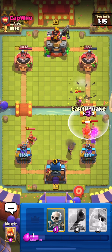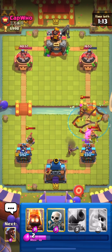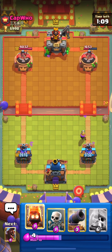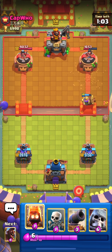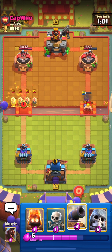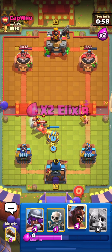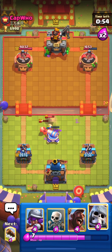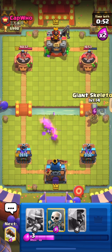He is coming in with his Royal Recruits push and he supports with Mother Witch. I'm going to EQ here and absorb all the damage on the left side — Musketeer will help take out the last Recruit on the left. I don't have elixir right now so I'll wait. He then uses Royal Hogs and I put down my Fire Spirit and Cannon so Royal Hogs get no connection.